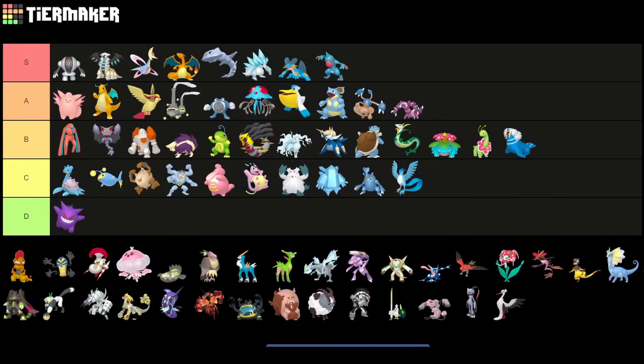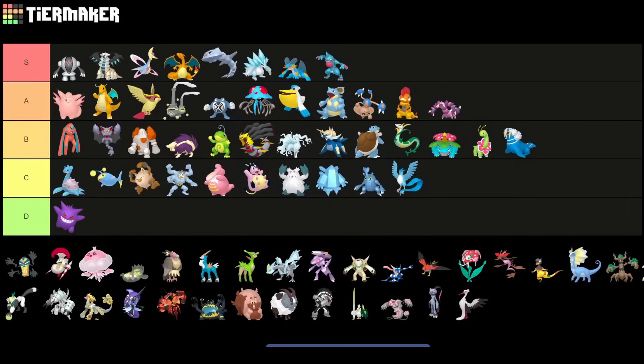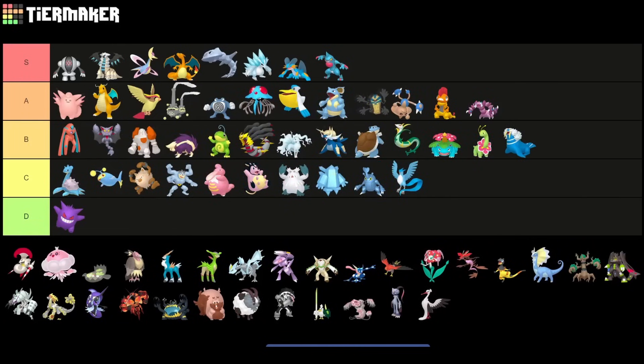Scrafty I think is kind of risky to play right now. I'd still put it into A tier because it has a lot of potential, but it's very risky in the current meta. Conkeldurr is very strong in the current meta — definitely a little bit higher up than before. I still don't really see it too often, but I have to put it in A tier.